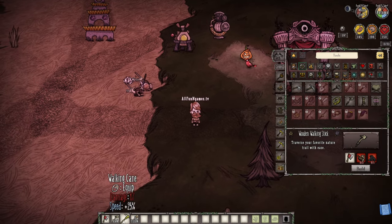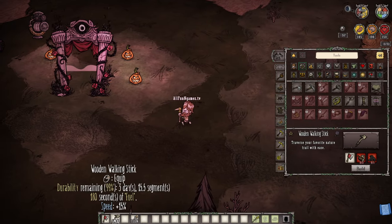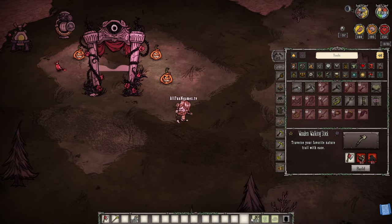Next up on the list is your walking cane. The walking cane will give you 17 damage and a 25% speed boost — just a little bit, 10% less than using your walking stick.